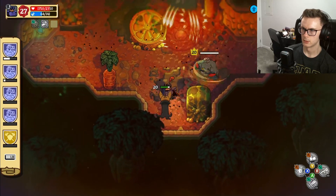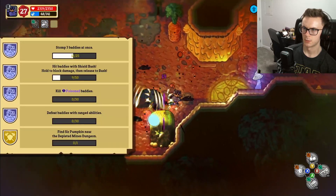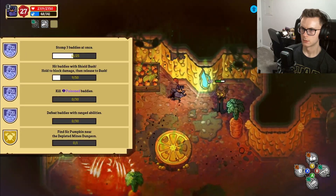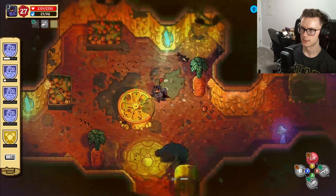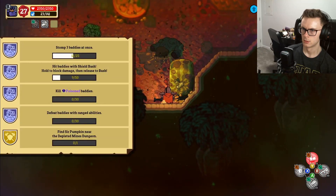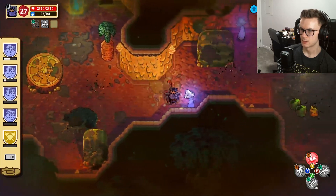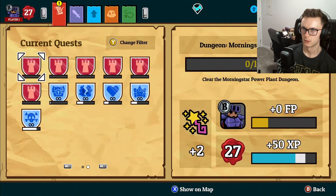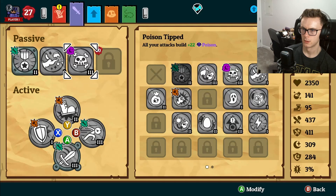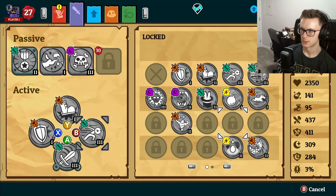I don't think I can use rage there. There we go, just have to hit baddies with shield bash. Defeat baddies with range ability - I don't think this counts as range. So we need stomp activated still. We should get rid of that, and also kill poison baddies so we should definitely have that on, and then put some other ranged ability in.